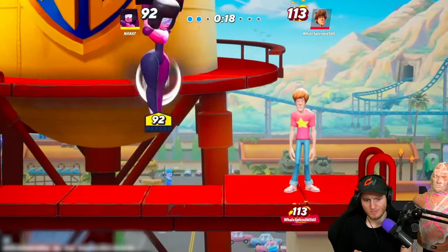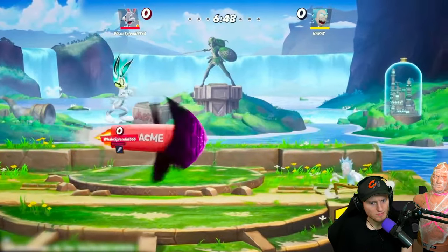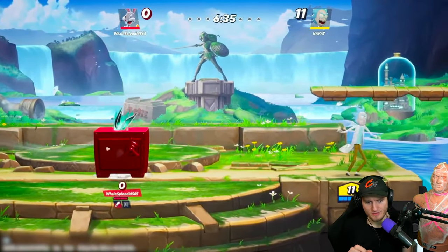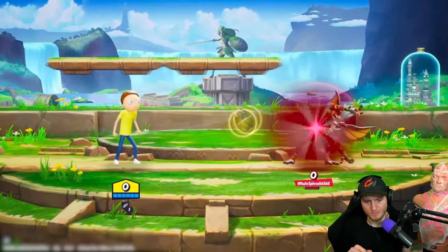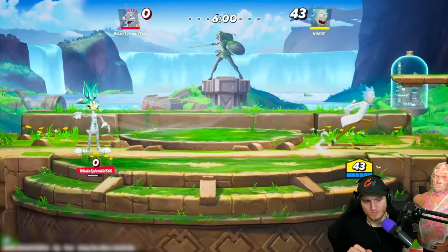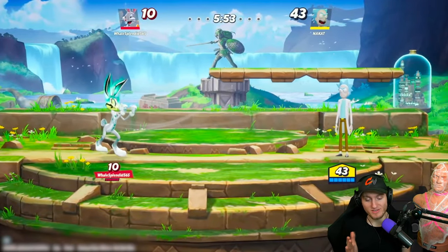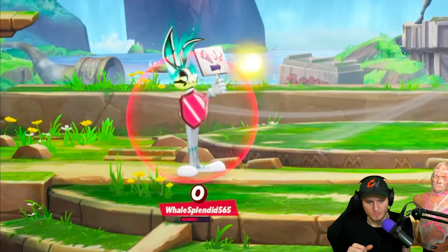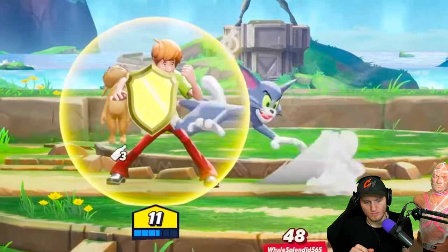Currently projectiles are powerful because they force players to jump or pick defensive options that allow the user to punish them. There's nothing you can actively do about them, which pretty much favors those with projectiles. Shielding will allow projectiles to remain useful but not oppressive or unfun to fight against. Blocking projectiles will protect you while allowing you to get closer to your opponent. Light projectiles do minimal damage to your stamina meter, medium projectiles do moderate damage, and heavy projectiles do a lot of damage.